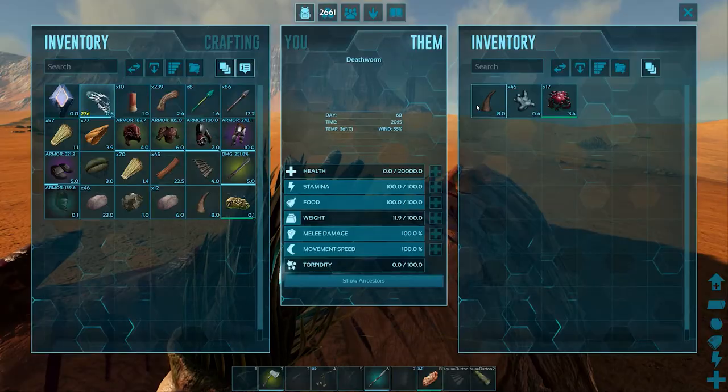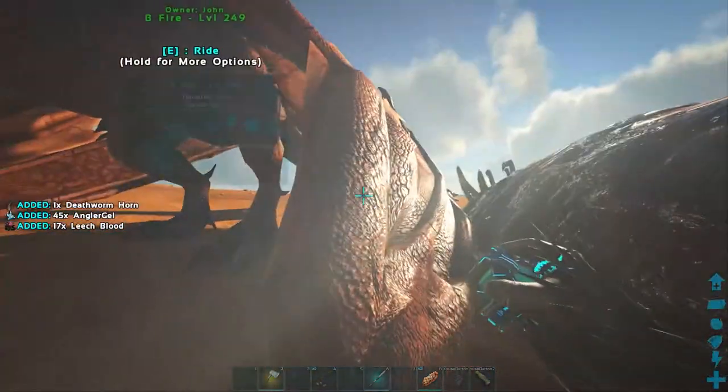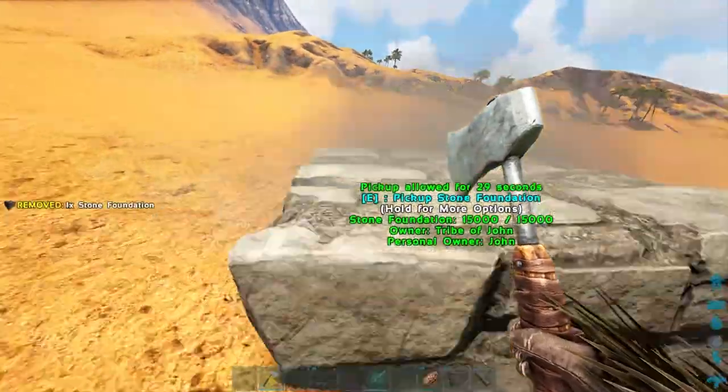Once it's dead, access its inventory and grab the horn. Before you tame your mantis, make sure you look up how many horns you're going to need to tame the one on your server.